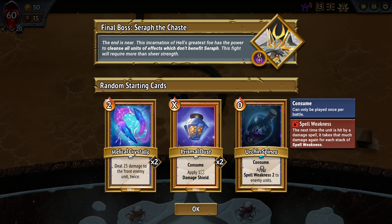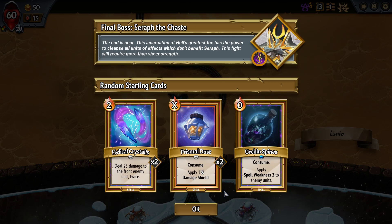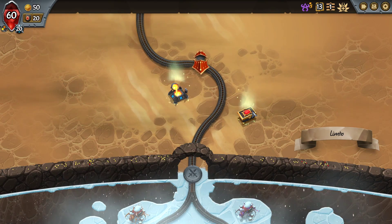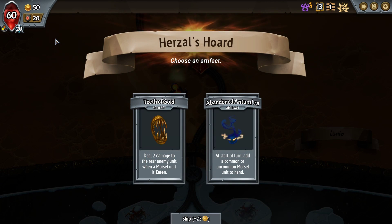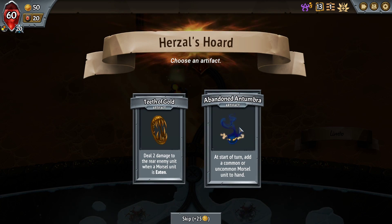We're probably going to look to consume removal and double stack that. We've got two Prismal Dusts in here, and two Helical Crystallises. Helical Crystallis is actually a really, really good pickup there. Wonder if you can tell which one I don't think is a good pickup by how little I said about it. We're not going to eat that many morsel units here if I had to guess, so I'm going to take the Abandoned Antumbra.